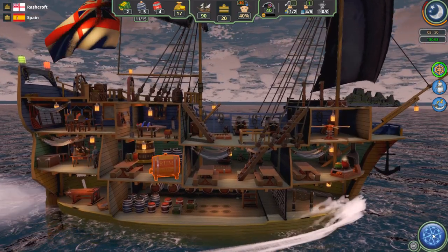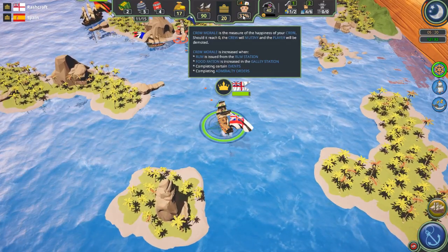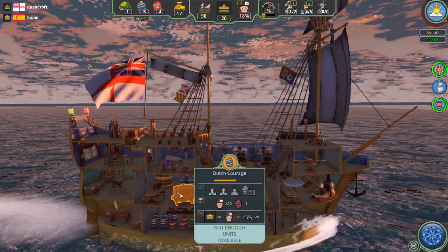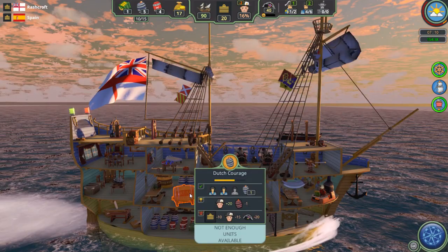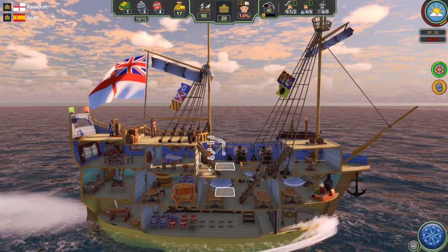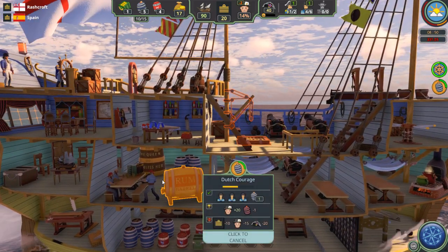We're coming up to the port. The thing about crew morale is that any day you're at sea, it automatically starts going down. Now they're not happy at all, so to respond to that we're going to give them some Dutch courage — a rum for every man. They're enjoying their rum.